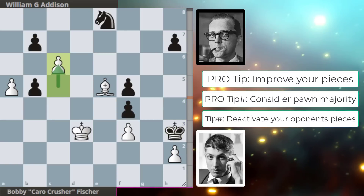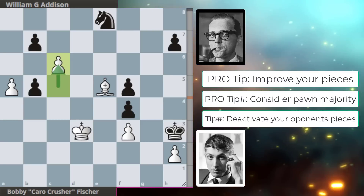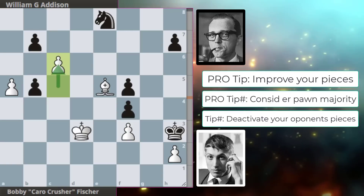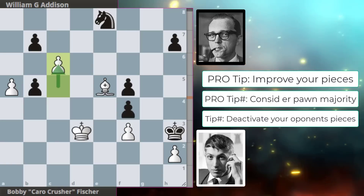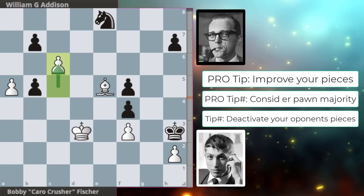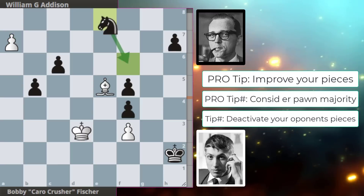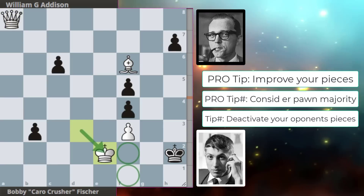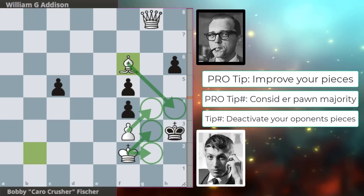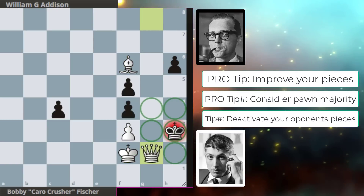King h3 from Addison, c6 from Bobby, and ladies and gentlemen Addison resigned in this position. As you can see, no matter what Black does, the a-pawn will promote and dominate the game. The engine moves show a forced mate in 11 — we get takes, takes, and you can see this is totally dominating, taking all the squares away from the king, and mate. I hope to see you guys in the next video.